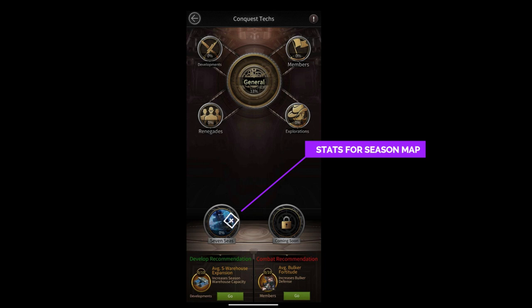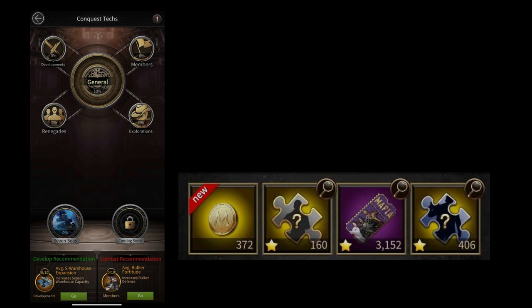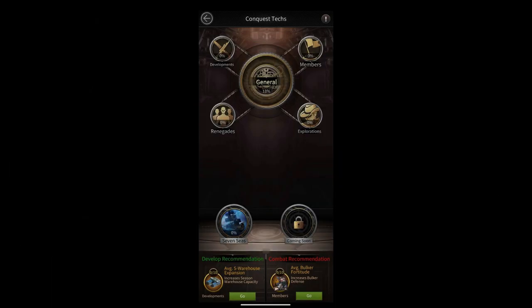There are also some investments you can do to increase your stats in the normal map as well. To do investment in this, you need to have Conquest Coins — this is a new currency, very similar to hitman coins. There is no building to produce this coin; coins will automatically be produced and sent to your item/inventory.